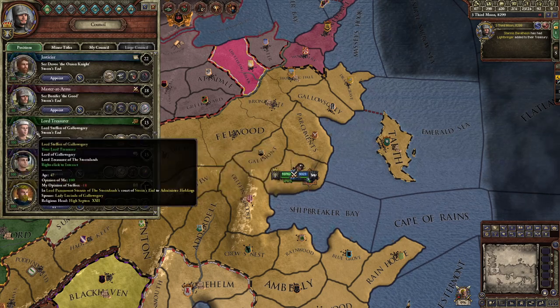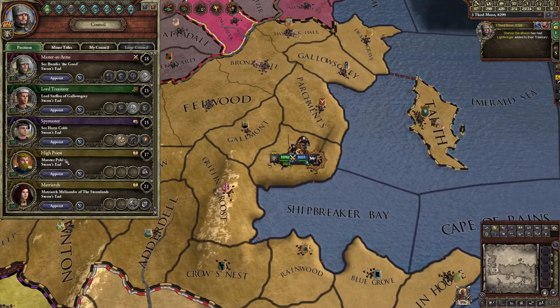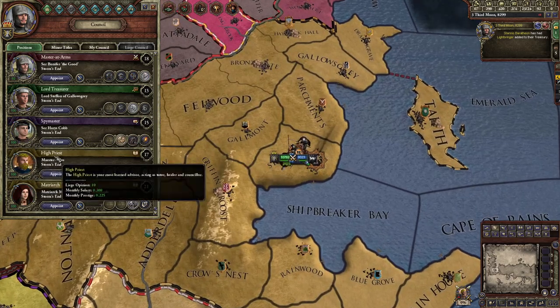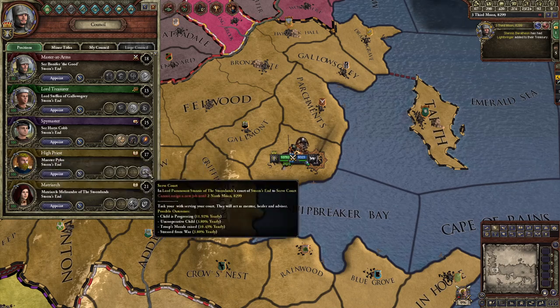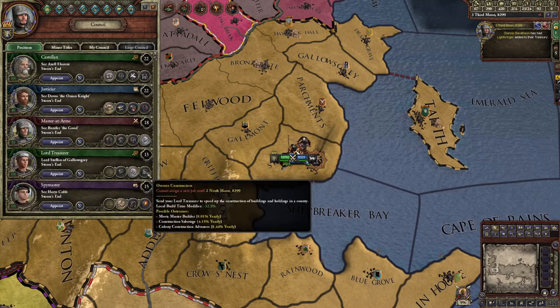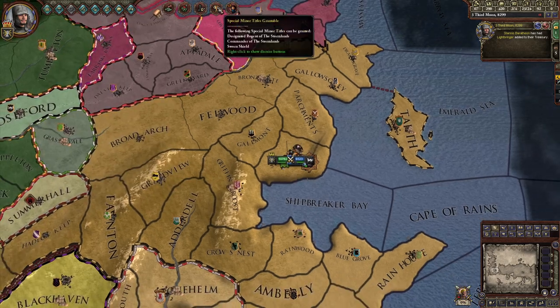The Lord Treasurer — I want him to collect taxes so I can make the maximum amount of money. And the maester — I want him to serve the court and teach the children the ways of diplomacy and all that stuff.